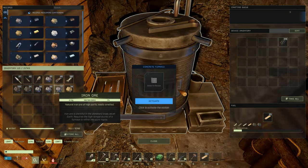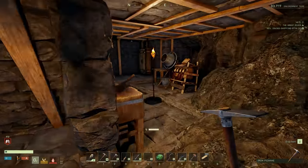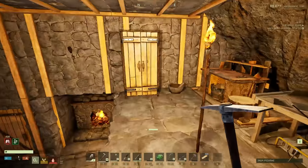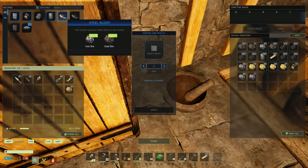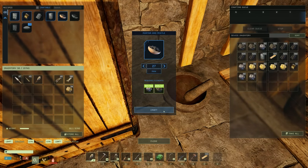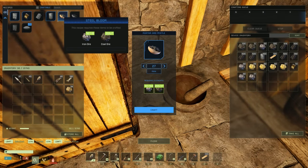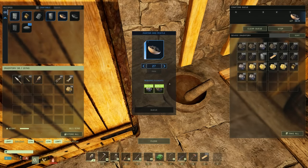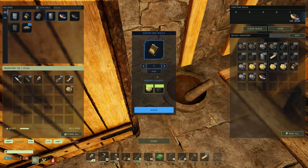We're gonna need steel - let me go ahead and get a little bit of iron in there, then make some more steel bloom. The requirement is a 6-to-1 ratio - holy moly. That's fine. And I guess we could probably go ahead and make some more gunpowder.